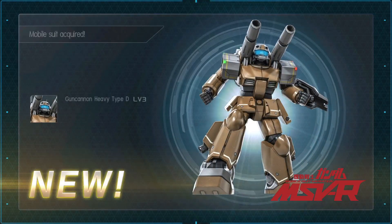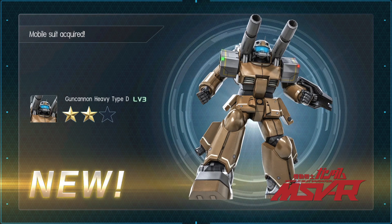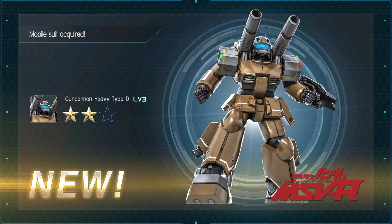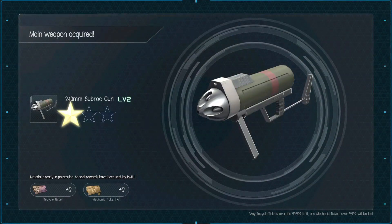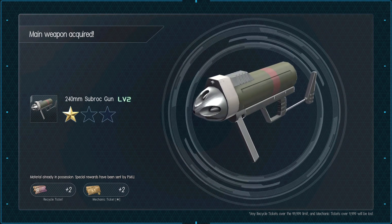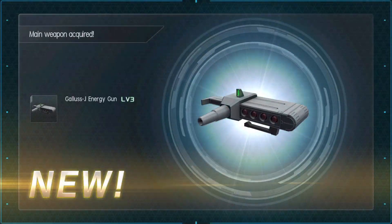I have a few tokens — blood money. Our first drop is a Gun Cannon Type D. I think this thing needs a buff, to be honest. Mark III's Beam Rifle, repeat. The Subrock Gun for the Water Zaku. The Gallus J's Gun — this thing looks frickin' weird.